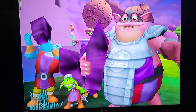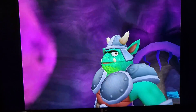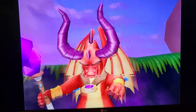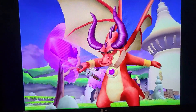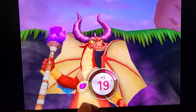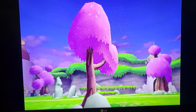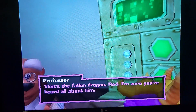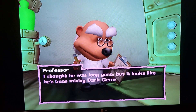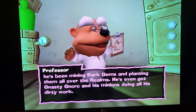Some of you don't remember — on some of the older systems you couldn't skip the intro. They wanted you to see it, so we just have to wait through this a little bit. We can turn this up just a little bit. That's Gnasty Gnorc, the form of the dragon. I'm sure he'll talk all about him — he's been mining dark gems and planting them all over the realms, and he's got Gnasty Gnorc and his minions doing all this dirty work.